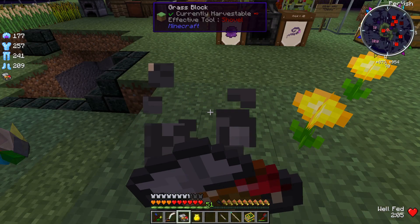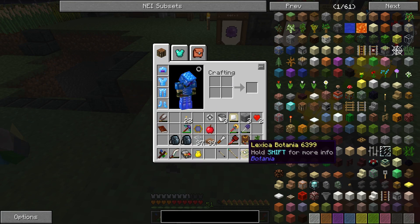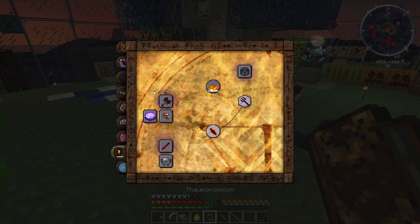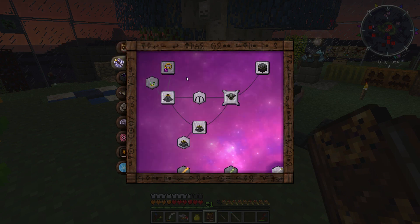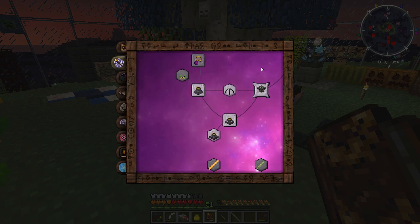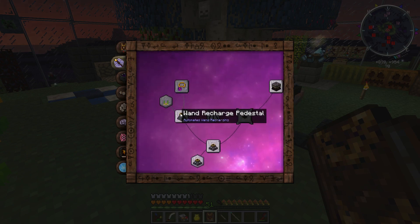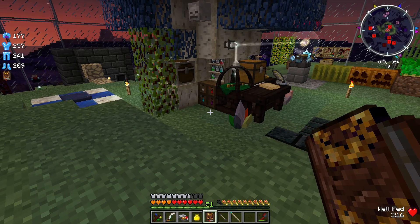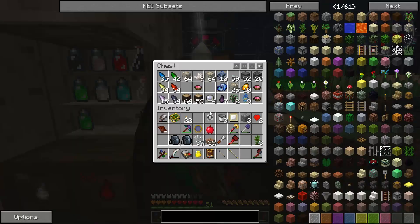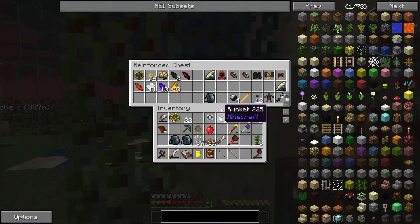I also want to obtain another node that I can use for wand charging, and get a wand recharge pedestal. How about this? I want this thing. Where's my paper? I've got paper. There we go.